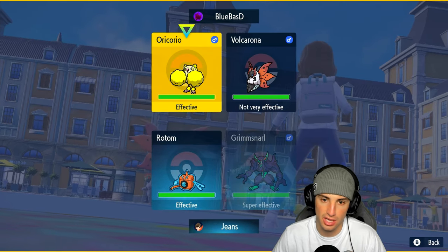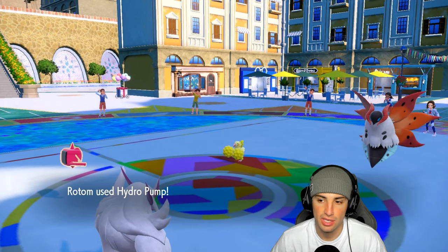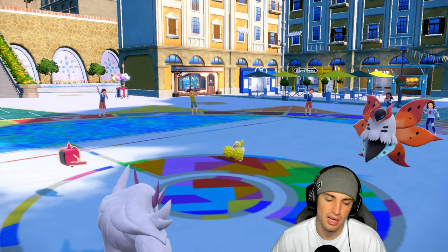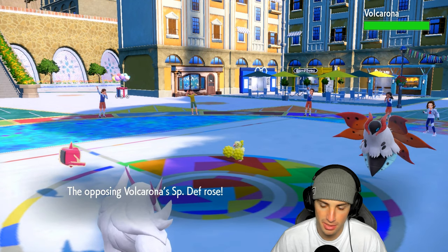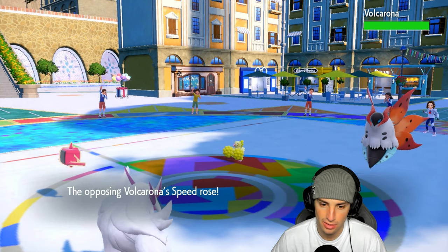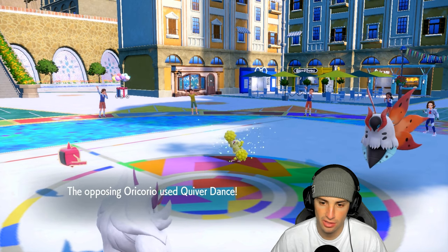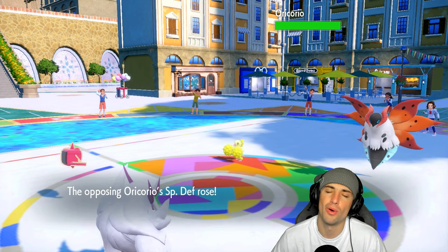I go into Spirit Break on Oricorio and of course I miss my Hydro Pump. I love this game. This thing's Quiver Dancing — oh man, Volcarona should be dead. Now Oricorio is going to do Dancer, get a free Quiver Dance, and attack. Volcarona should have been gone.